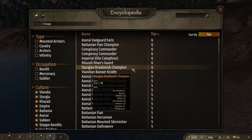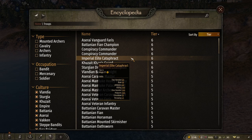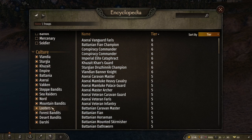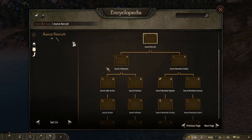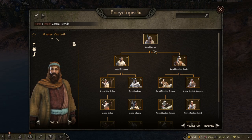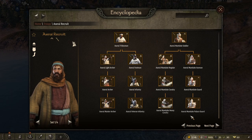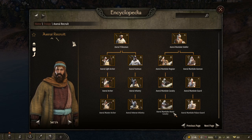In Bannerlord, there are two types of troop lines for every single kingdom. Every single kingdom has their own version of recruits — the Khazaits have the Nomad. They start at tier 1 and go all the way to tier 5, with a lot of branching different troops you can branch into.